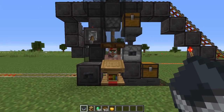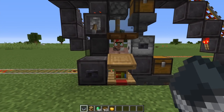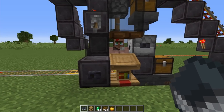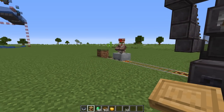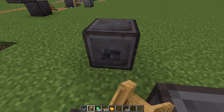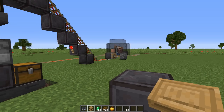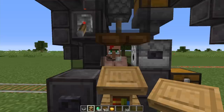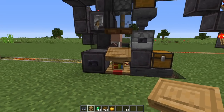Once your villager has successfully turned back into a regular villager, you'll see discounted trades. You can repeat this as many times as you want — if it's not down to one emerald yet, just flick the lever and repeat. Once you have the specific trade and discount you want, hit the button and a minecart is dispensed, sending the villager off to his location. Hit the other button and your next villager is placed in. Another one gets collected and you just repeat the whole process.